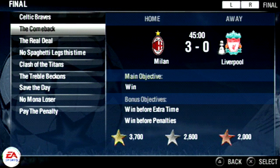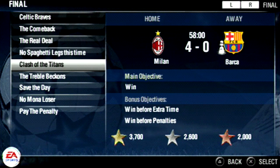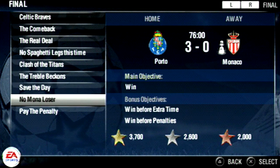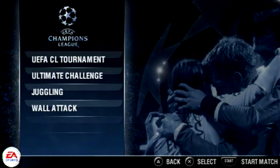Different difficulties determine different things. There's 'Clash of the Titans' where you're 4-0 up against Barca and have to play as Barca from the 58th minute. Man United have to come back from Bayern in the 'Treble Beckons' scenario. There's also playing as Juventus against Milan with bonus objectives to save three or four penalties - good luck to anybody who can do that. And there's Bayern against Valencia in a penalty shootout scenario.